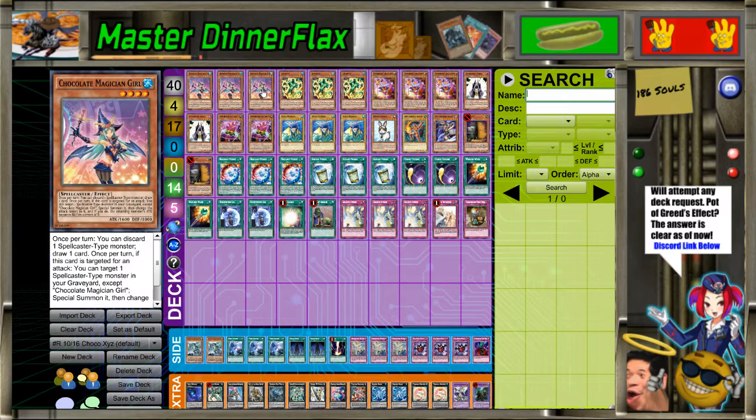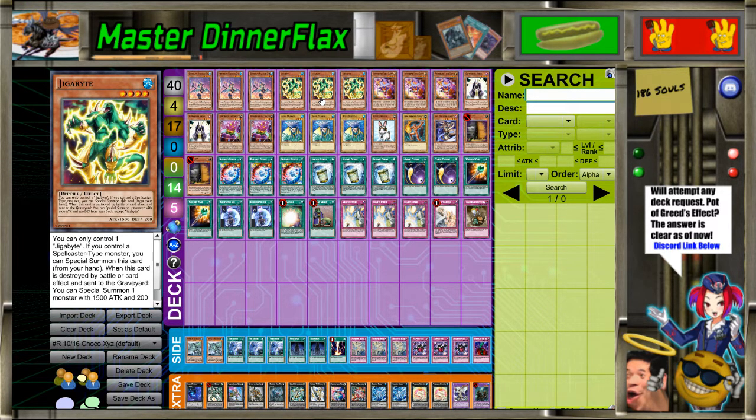Triple Chocolate Magician Girl - named ChocolateXYZ. This is one of my favorite made cards of all time. It's just a good generic card. Even though it has no real applications in modern Yu-Gi-Oh!, it's just so good and so generic that I just like it. It's pretty cool.